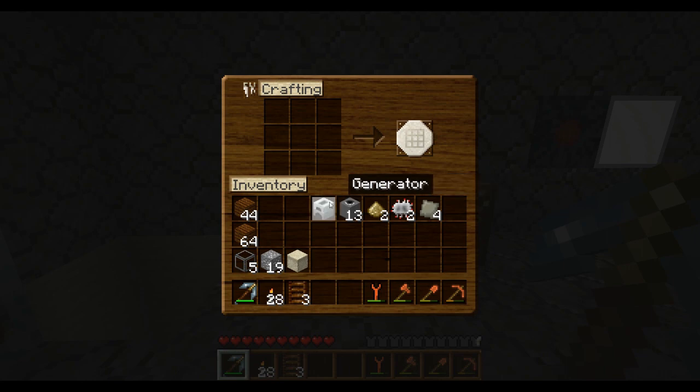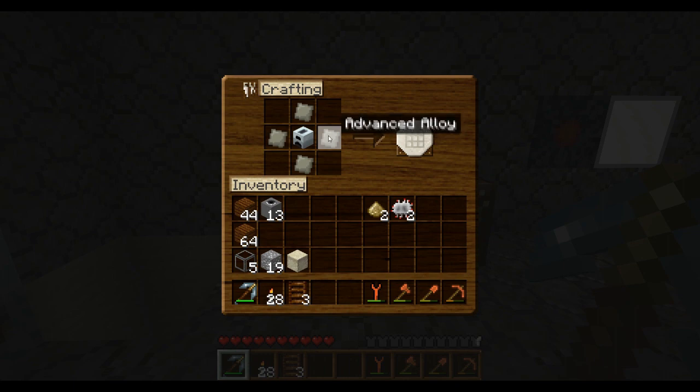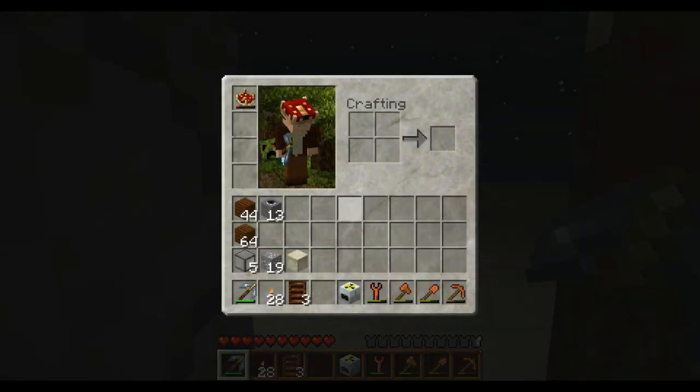Okay guys, I went ahead and gathered all the stuff I was going to need - these are all the ingredients right here. It's actually not that bad when you think about it. Glowstone, once you get the portal, is very abundant. The only really expensive thing was the alloy - circuits are kind of expensive but at this point with my miner it's not a problem. Biggity bam - nuclear reactor! I'm scared just holding this thing.